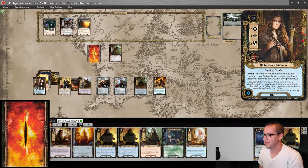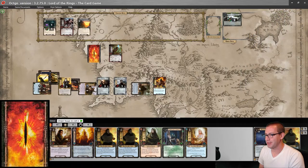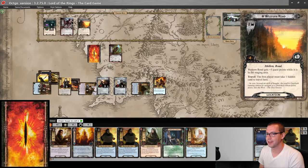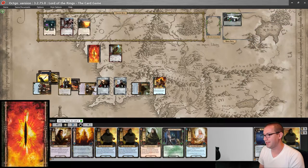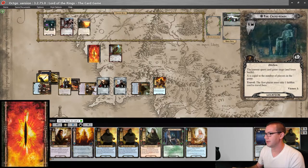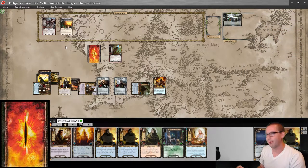So let's commit to the quest. This is going to be an interesting one because we're about to switch back to willpower questing. I can send three, four, five — that's probably six. Currently four against me, but this one's going to go away. Trigger Northern Tracker — one, one, two — which adds the Crossroads to the victory display. Gets me to regular willpower questing.